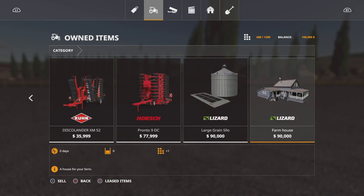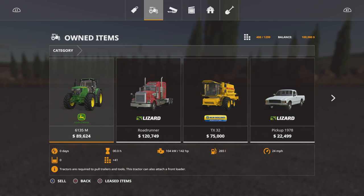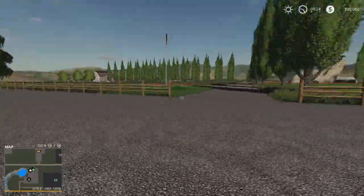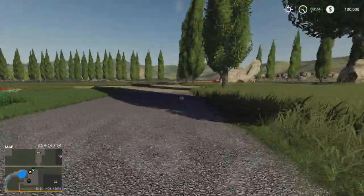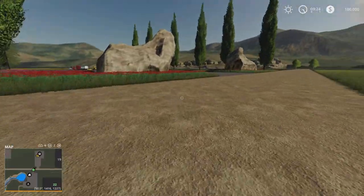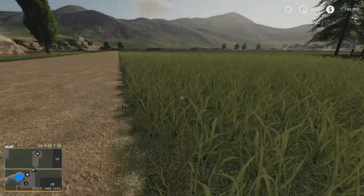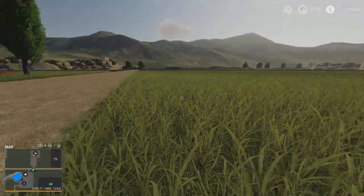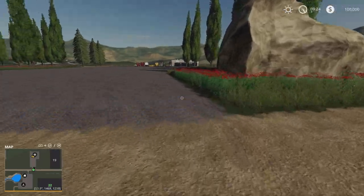If you sell all of this equipment off, including the farmhouse and the silo, the slot count can drop down to 269 if you want to get it down. It does say it's seasons ready in the mod hub. What we're going to do is walk up here across to the store — it's not too far. There are some interesting textures; I think it's the lighting, but the grass in places seems almost yellowish.